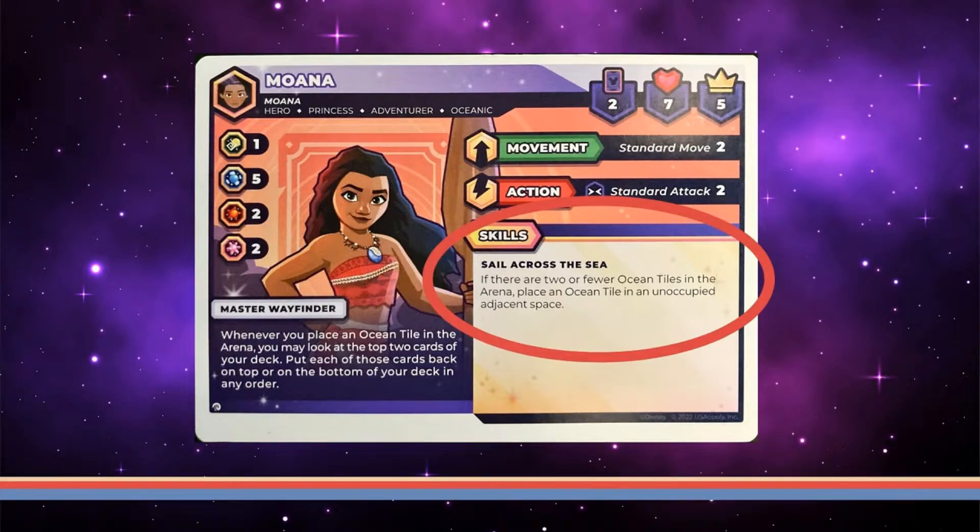Moana's dream is to sail across the sea. If there are two or fewer ocean tiles in the arena, Moana can place one in an adjacent space. This is her primary way of placing ocean tiles and it's crucial for making her effects work. Be mindful of where and when you place those tiles in order to set up your oceanic characters.